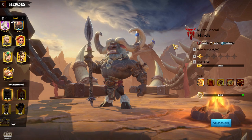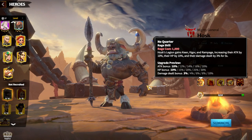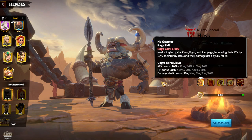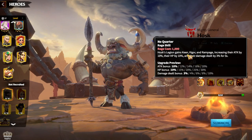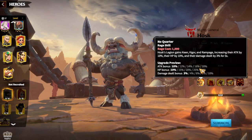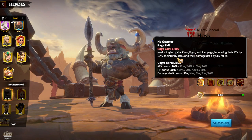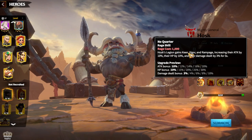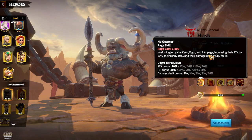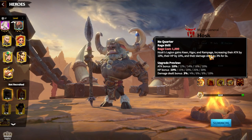I have already spoken about Lilia; now I will speak about Hosk. I know I don't have him, but I think I have enough experience — I have seen enough wars — to speak directly about legendary heroes, especially the oldest ones. As always, let's start with Hosk's skills. Hosk is mainly a buffer and tanky overall hero. His first skill causes the Hosk legion to gain Keen, Vigor, and Rampage, increasing their attack by 10%, HP by 10%, with an attack bonus of 20%, HP bonus of 30%, and damage dealt bonus of 10%. Keen is for marksman legions, Vigor is for infantry legions, and Rampage is for cavalry legions.